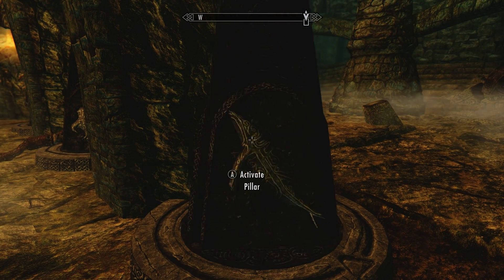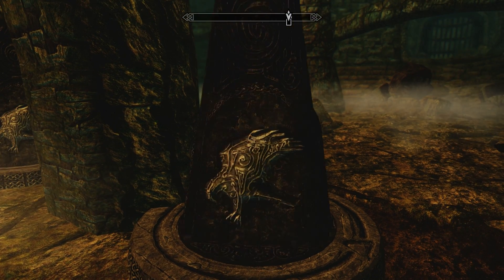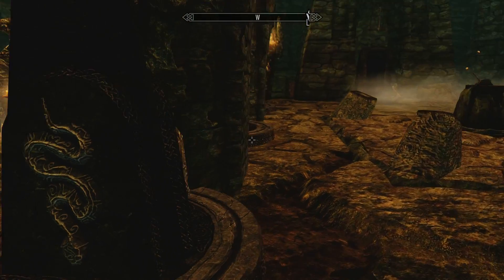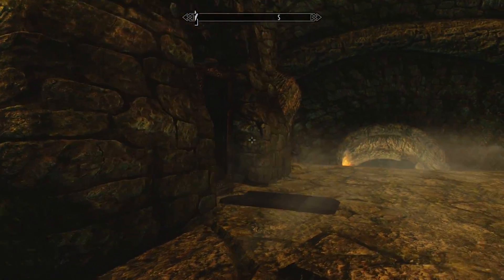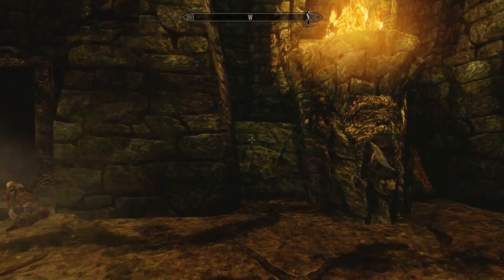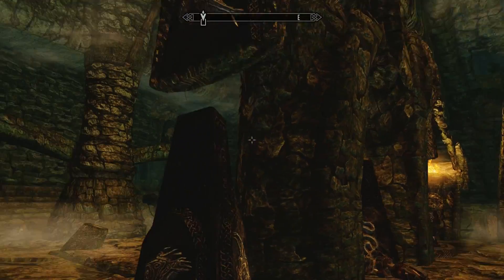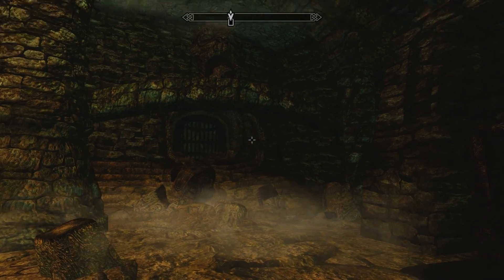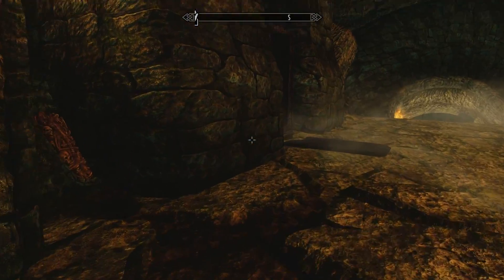Or does it not align at all? It aligns right there a little bit. Got a snake. Got a whale. And then we got a snake and a hawk up there. So is it all snakes, all hawks sort of deal?